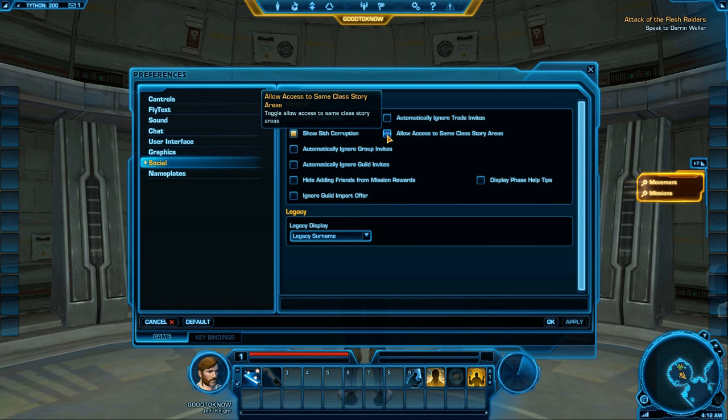Allow Access to Same Class Story Area is a good one. If you check this on, other people with the same class quest — specifically those in your group — will be able to enter your instance area, making it easier to team up. If you don't have it on, people won't be able to go in.